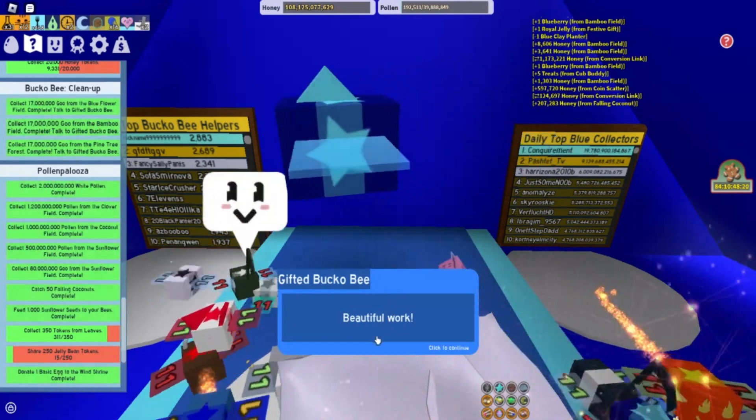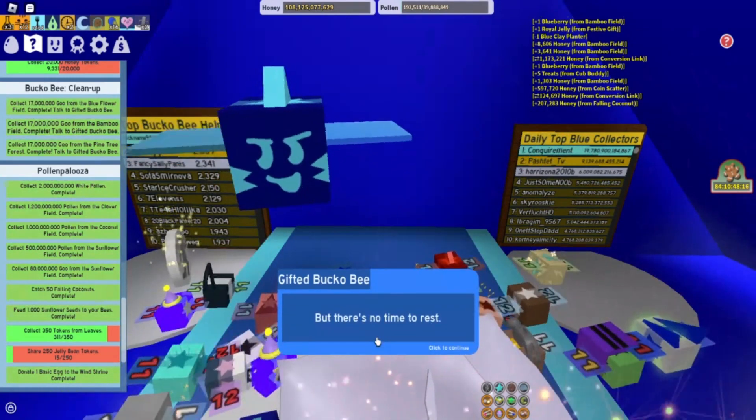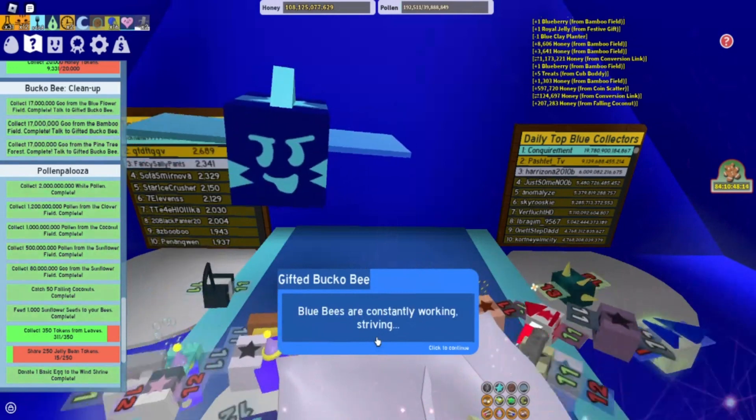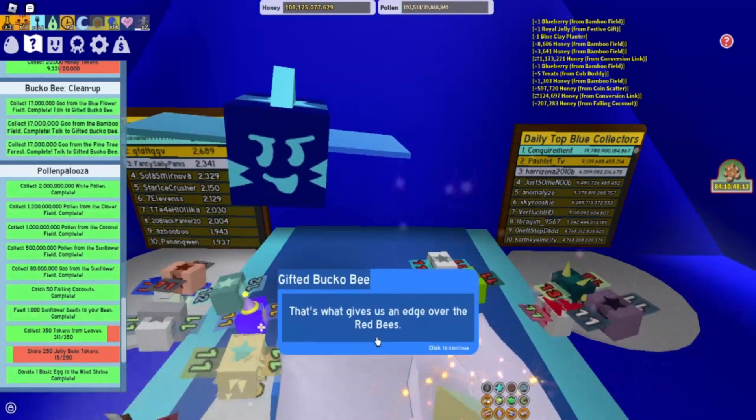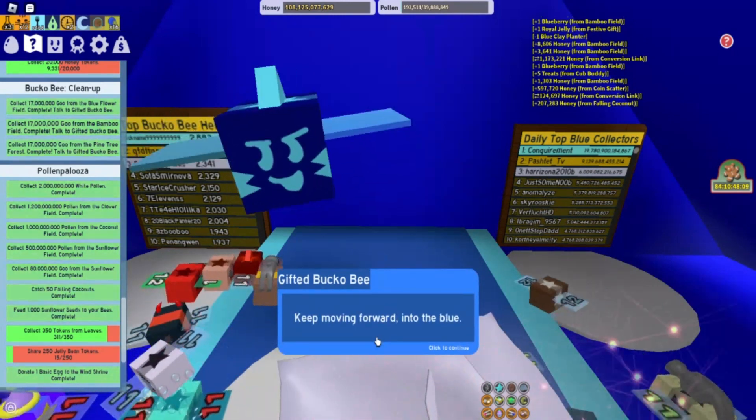Let's talk to Bucko here. He says: 'Beautiful work, you've earned yourself a blue extract, but there's no time to rest. Blue bees are constantly working, striving — that's what gives us an edge over red bees. Keep moving forward into the blue.'